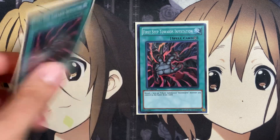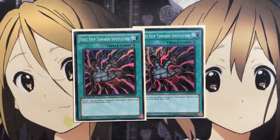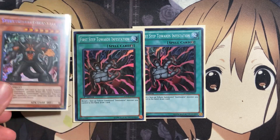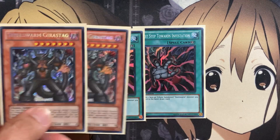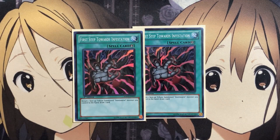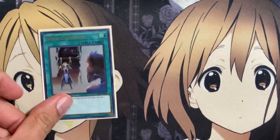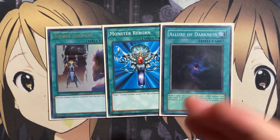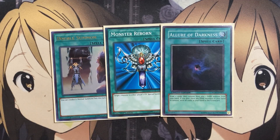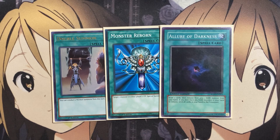I also run two copies of First Step Towards Infestation. You return one face-up tribute summoned Steel Swarm monster you control to the hand to draw one card — it's draw power and lets you reuse that monster. Especially with Geer Stag, bouncing it back and re-summoning it gives you another targeted send to the graveyard for 1,000 life points, which helps offset the life point cost from Steel Swarm Hercules. For the one-off spells, I have Double Summon, Monster Reborn, and Allure of Darkness. You could run three Allure of Darkness or mix around the number of Double Summons for more tribute plays — it's player preference for these final spell slots.